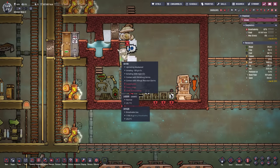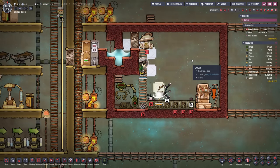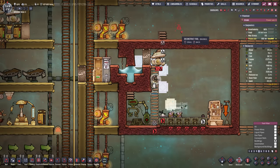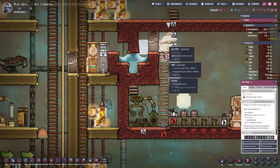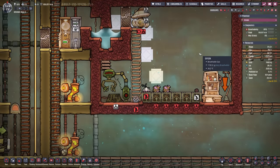Instead we're only gonna pump in the hydrogen and then just pump out all excess oxygen we currently have in there. So this gas pump can now go — yeah all of that actually can go. I'm also gonna remove the shearing station temporarily so we can set up the gas pump at the bottom, since hydrogen is gonna accumulate at the top.